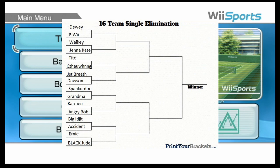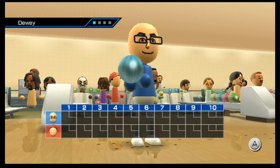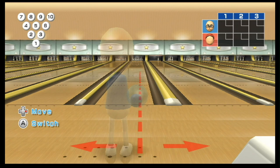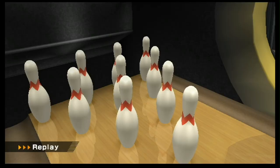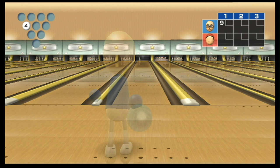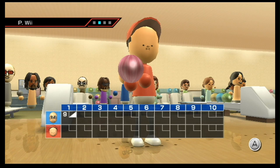Our first match for our bracket today is Dewey against Peewee. Without further ado, let's get this tournament started and meet our bowlers. First up in our match, he is one of the oldest me's ever on Karstowski's Wii — Dewey. And our number 2 bowler for this match — he has the smallest face out of any me you will probably ever see — it's Peewee.